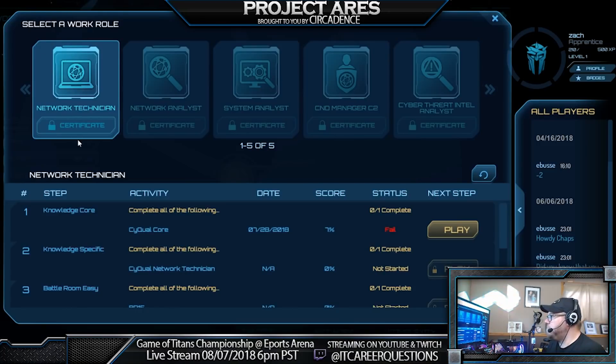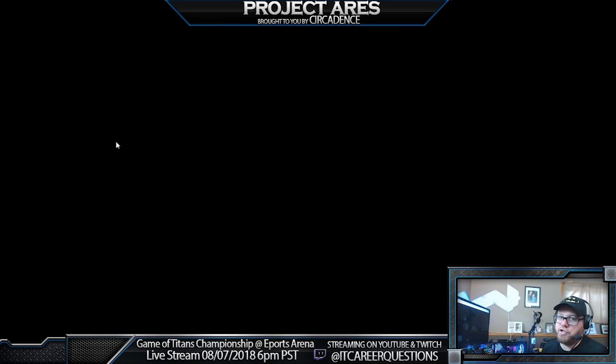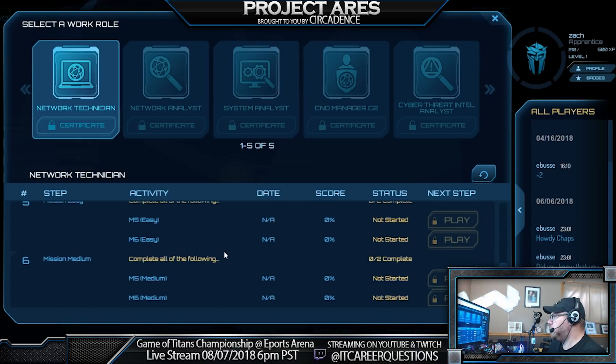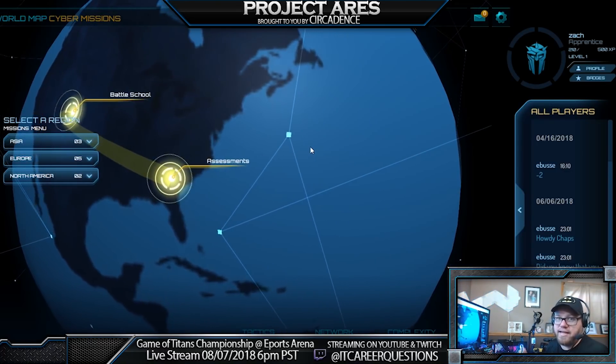Within assessments, they have network technician, network analyst, and system analyst — different assessment courses to see how you're doing and how you're performing. It goes through a bunch of questions to test your skills. If you don't know something, you'll need to go back and do the different games to pick that stuff up. If you pass, you get a certificate showing you're qualified for that role — for instance, the network technician — and those core concepts within that cybersecurity role.